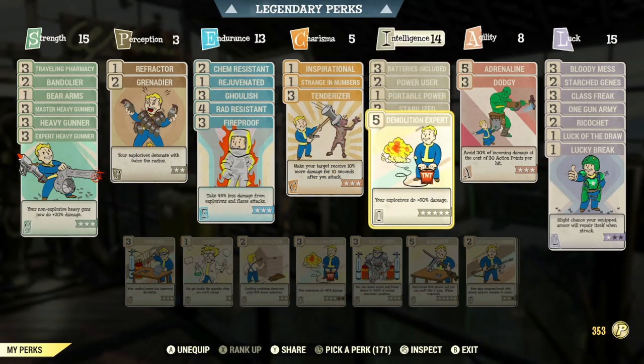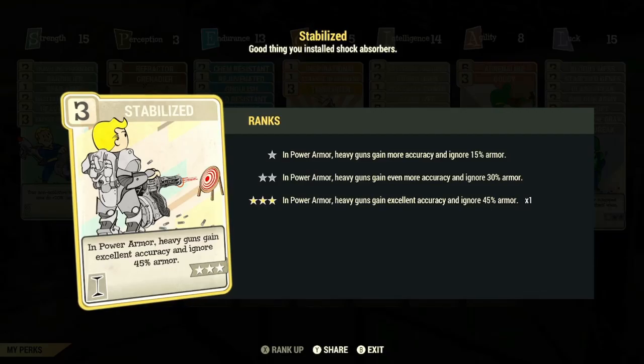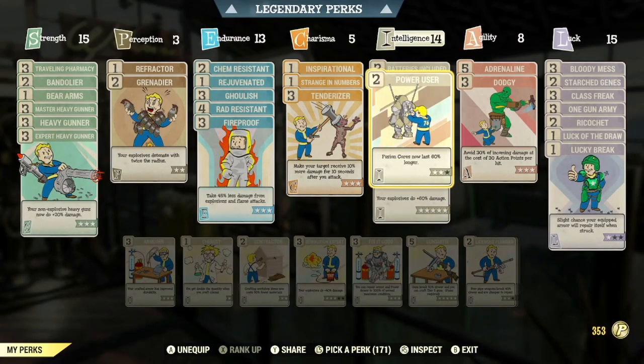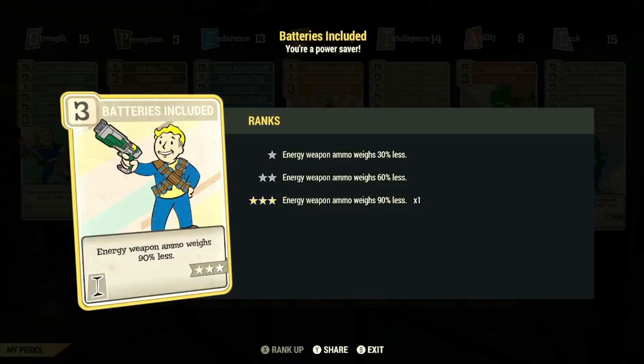In the Intelligence category: max rank of Demolition Expert so that your explosives now do plus 60% extra damage — and remember, this card also affects any weapons with the explosive legendary effect. Max rank of Stabilize so that in Power Armor, heavy guns gain excellent accuracy and ignore 45% of your enemy's armor. Rank 1 of Portable Power so that all Power Armor parts and chassis are reduced by 25%. Rank 2 of Power User so that your fusion cores will last 60% longer. And max rank of Batteries Included so that your energy weapon ammo weighs 90% less — a must if you're using heavy guns like the Gatling Plasma, the Gatling Laser, and the Goss Minigun.